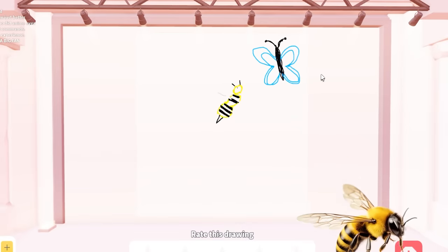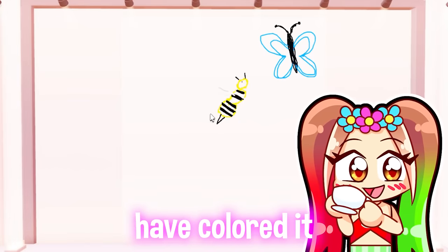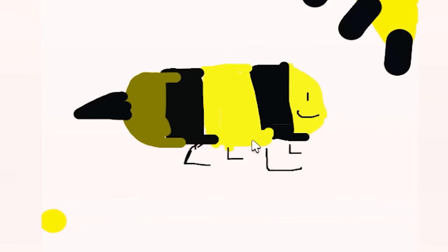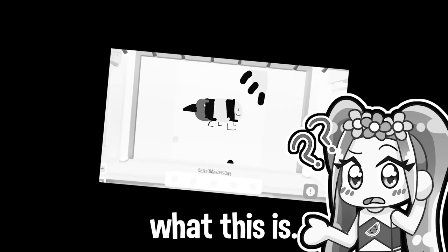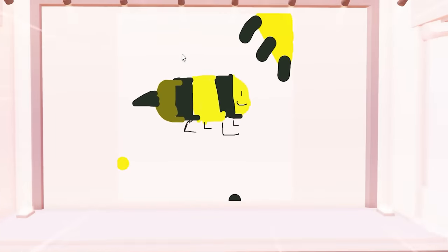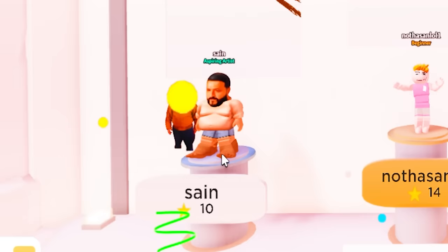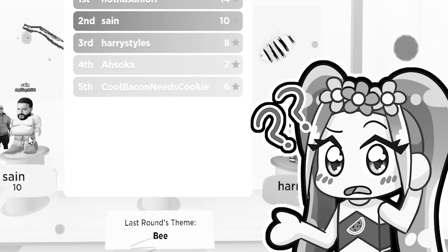Okay, this first round is bee. I want to see other people's bees. This is nice — I feel like they should have colored it more though. Oh my god, I forgot to vote! Oh my god, that's a chunky bee. I'll give them okay. I was gonna vote but I couldn't. Oh, sub to Bella — okay, thank you. That's really nice. Oh my gosh, is that DJ Khaled?